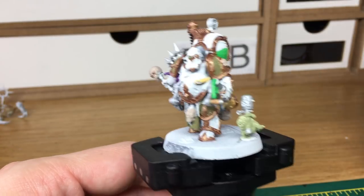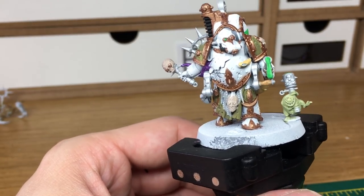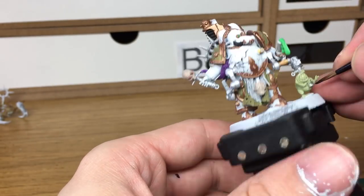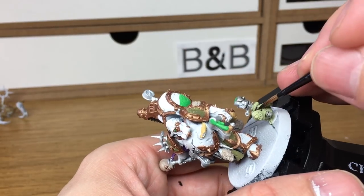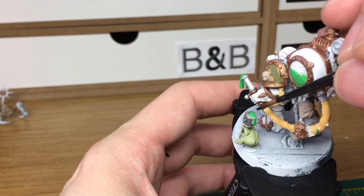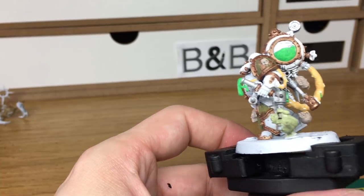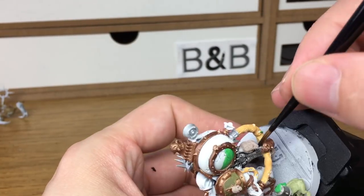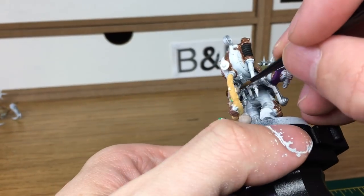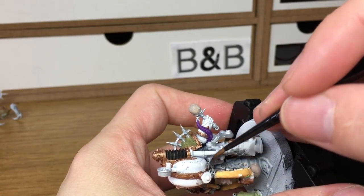Now we're going to be doing all the shades. The first one I'm going to be using is Citadel Nuln Oil. I'm going to be using that on all the silvery metallics. When we come back we'll have all the Nuln Oil finished.